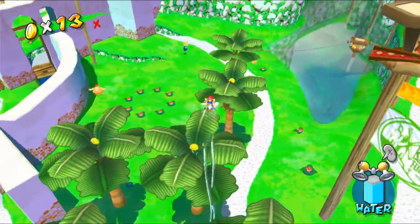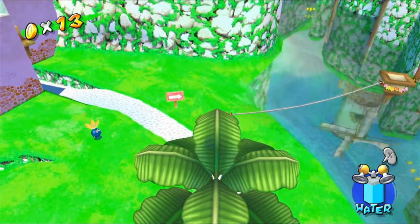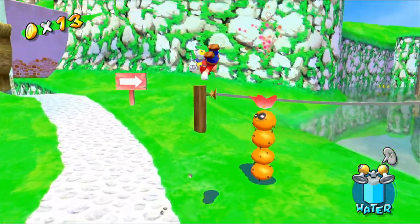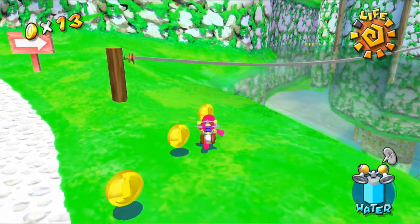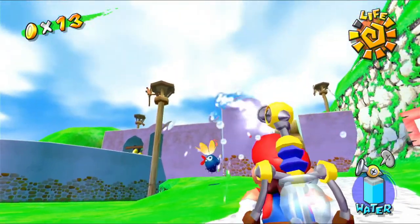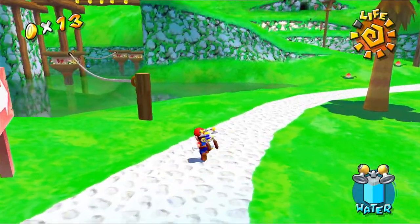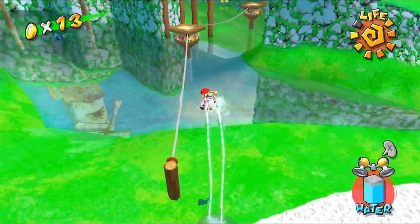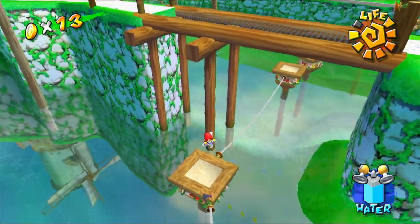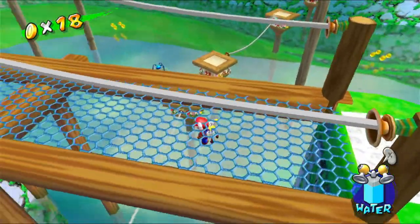There's a tree all the way over there — I don't think that means anything. It could be that there is a blue coin here and it's just not available in this specific shine mission. Let me jump on top of your head to get rid of you — give me some coins. I don't know what gives blue coins and what doesn't, so I'm just checking everything. I should know, but anyway. There's no blue coin there — I was so sure.